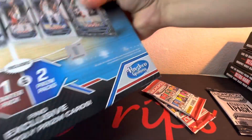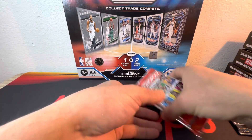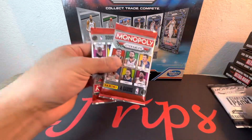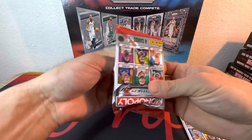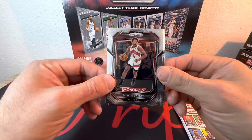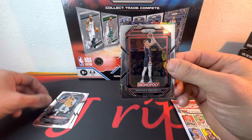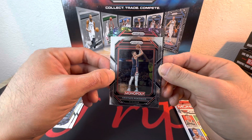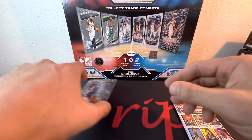One starter pack, two prism packs. Let's start with these since I'm seeing them for the first time. We got Scotty Barnes, Westbrook, Chris Steps, and then your black card that's included for the game board. Alright, John Wall — take that. Pretty cool.